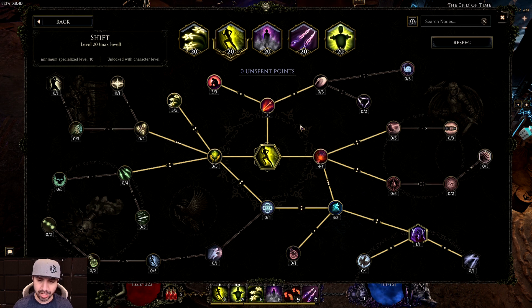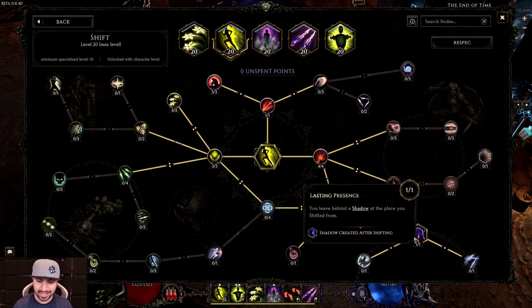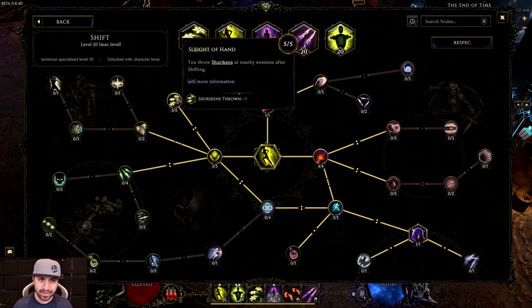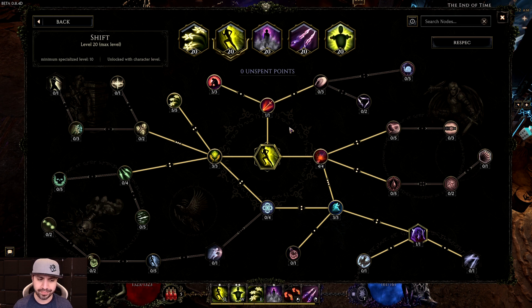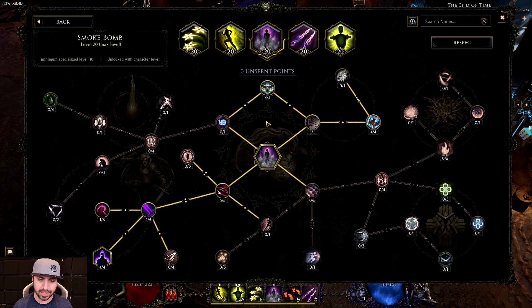Moving over to Shift: you want four into Velocity, three into Momentum, one into Lasting Presence, three into Shadow Recuperation, five into Sleight of Hand, one into Unseen Strike with the kill threshold, and three into Consumed by the Shadows.